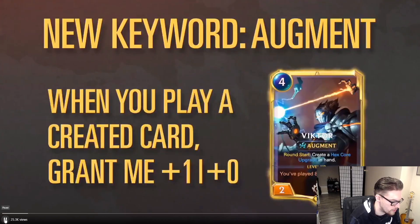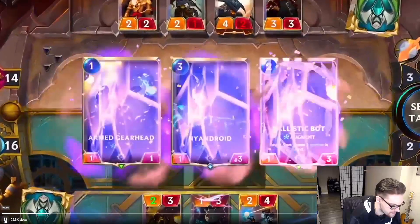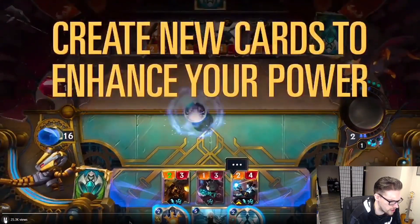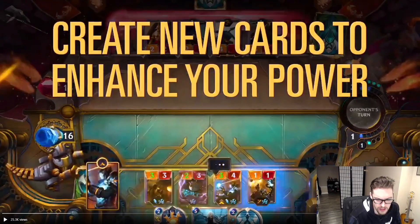That's good. He's a four-two. Then when you play a created card, you grant him — anyone who has Augment — plus one. So creates the card, and then you play it. That's interesting.